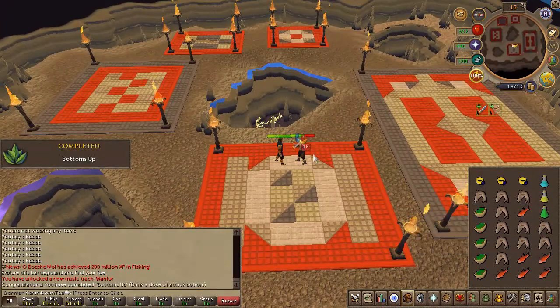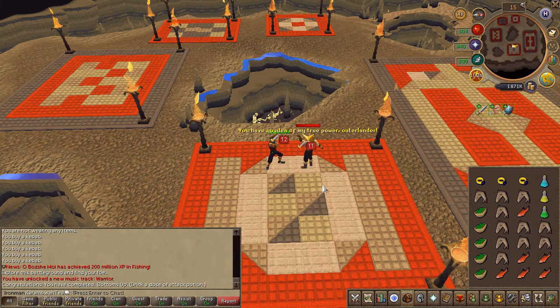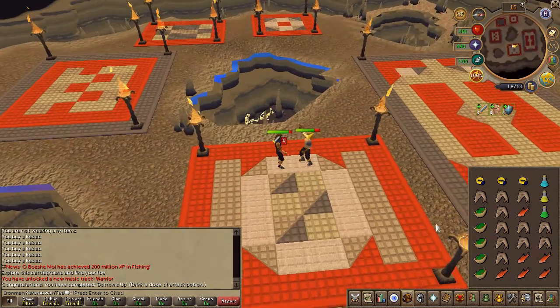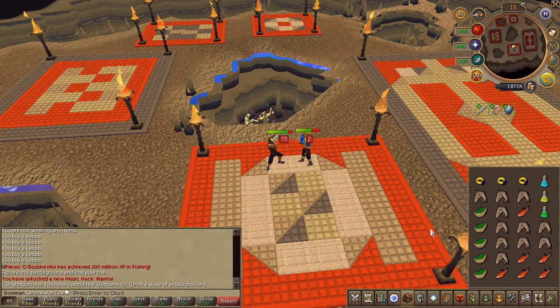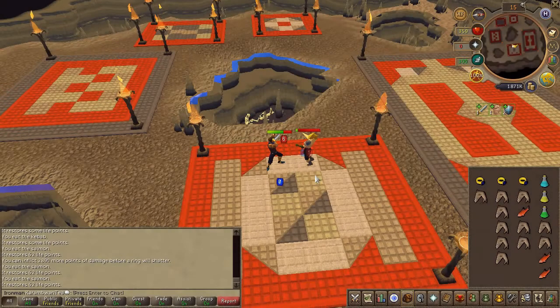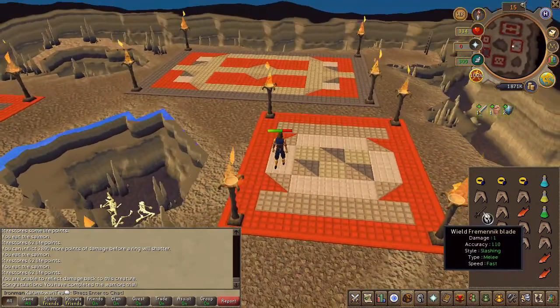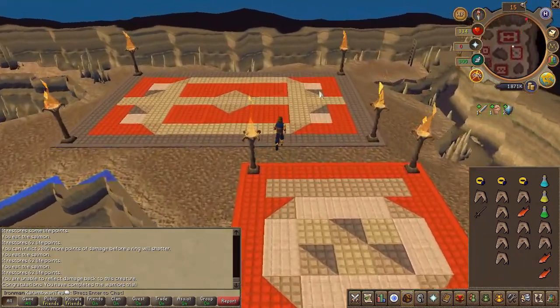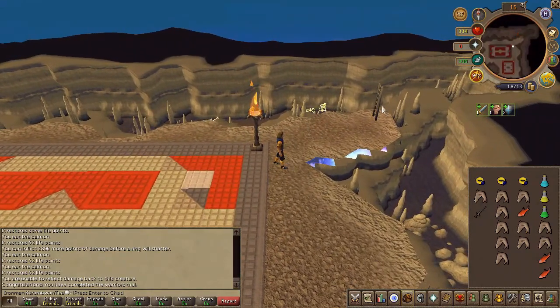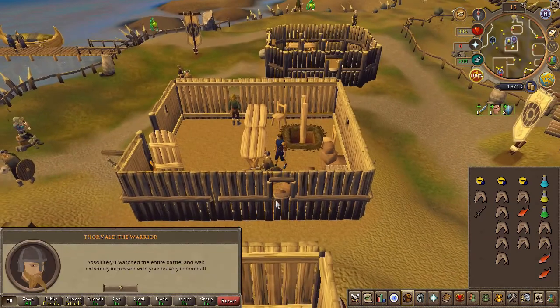Just punch away. The fight has four stages but you only need to win three out of four — you can win or lose the last one and the outcome is exactly the same. If you defeat him, climb up the ladder; if not, he'll be on the second floor of the same building. Head downstairs either way and speak to the warrior once again.